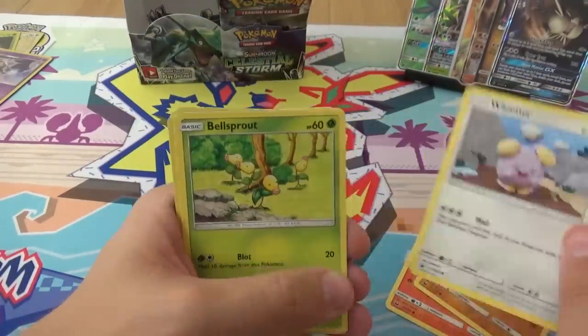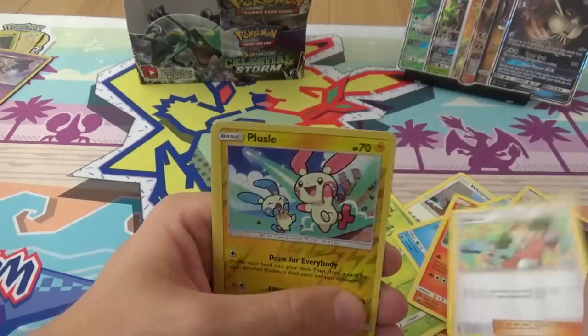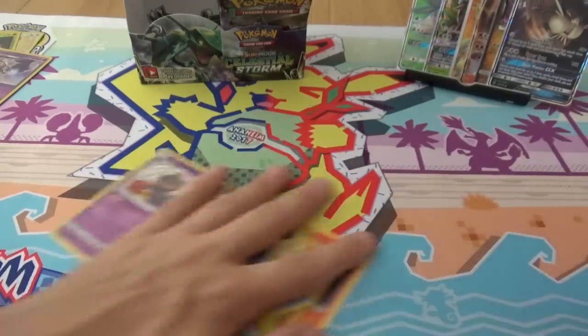Slugma, Lavatar, Wisma, Bellsprout, Whalmer, Oricorio, Seadot, Copycat, Reverse Plusle, and a Bayonet. You've had a lot of play.